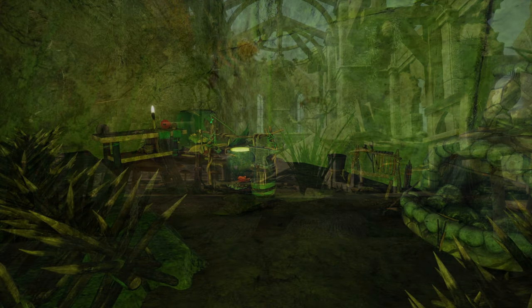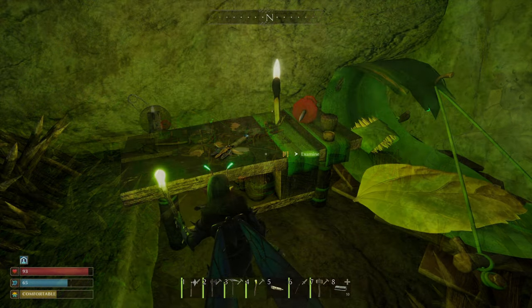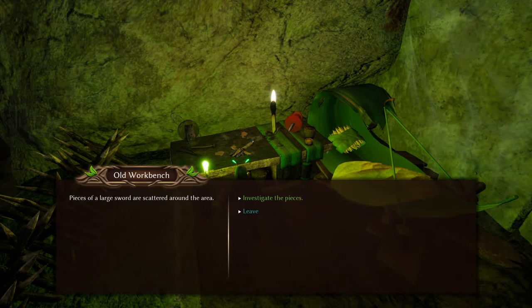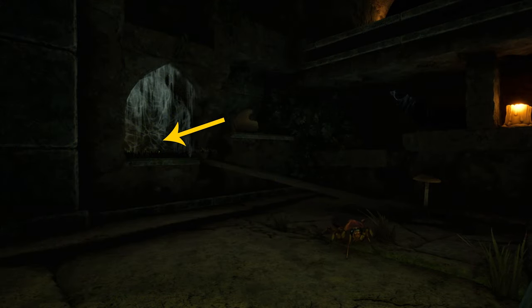Your ultimate goal is finding this old workbench in an alcove of the very dark crypt. Once you find and interact with it, you will unlock the Pyrite Greatsword as a recipe to be crafted at the forge. The old workbench is in sort of the back of the crypt area, and you can reach it from a few directions.